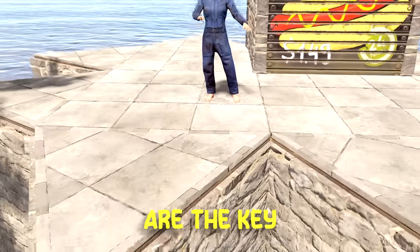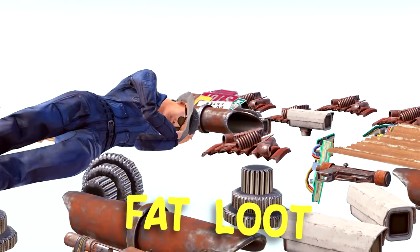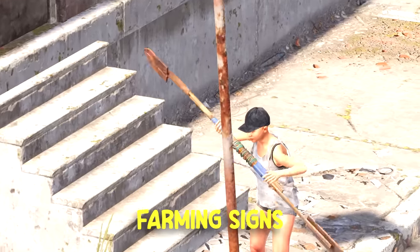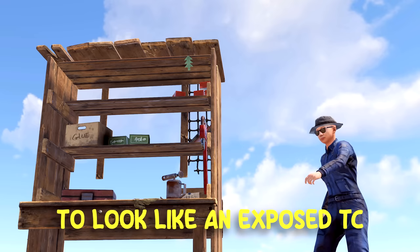As every Rust player knows, tool cupboards are the key to a base, and losing control means losing your base, or even all that fat loot you spent 3 hours farming at outpost for. But as it turns out, the level 1 workbench can be placed in such a way to look like an exposed TC.